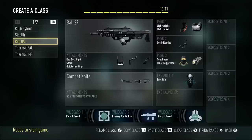Next one is my regular BAL class. On it I've got the Red Dot, Stock, Quickdraw, and then Lightweight, Flak Jacket, Cold-Blooded, Toughness, and Blast Suppressor, and then the XO Stem. Stem lets you recover health a lot faster for a brief period of time. Stem is one that some people are saying is going to be banned pretty soon, so keep that in mind. This is one where I'm looking to get into medium range gunfights, maybe some long range, with a little bit of stealth from Cold-Blooded — hide around a corner, heal up real fast, and get into gunfights again. It's good for applying pressure and working the spawns.